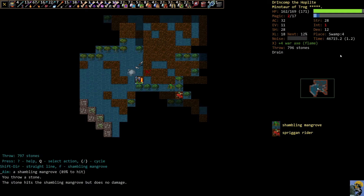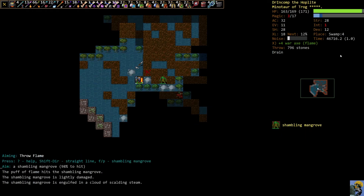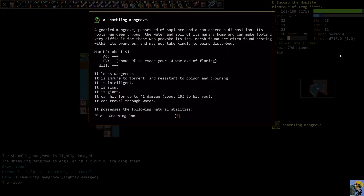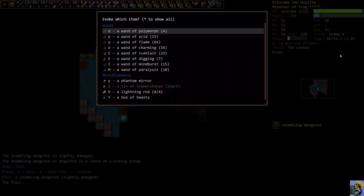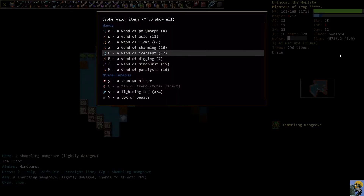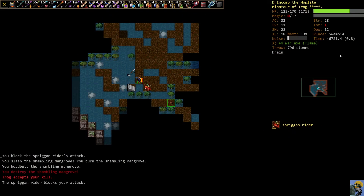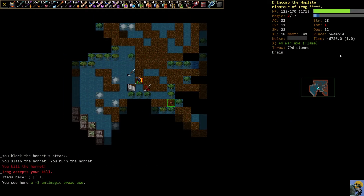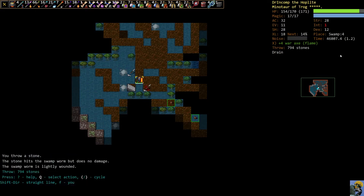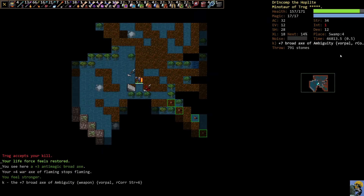Here's a Shambling Mangrove. I can give it a wand of fire just to mess with it — it doesn't like that. Let's check its resists: resistant to poison and drowning, that's it. Let's just hit it. Trog gave us a weapon again — an anti-magic broadaxe! That's actually nice. If I'd had one of those against Mara it could have been good, to take away Mara's spellcasting ability. Let's take that down. We can switch over to our other axe, rest up and explore.